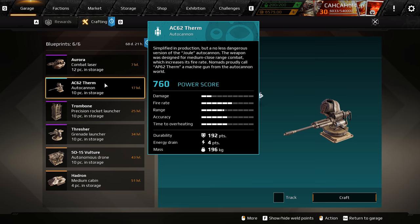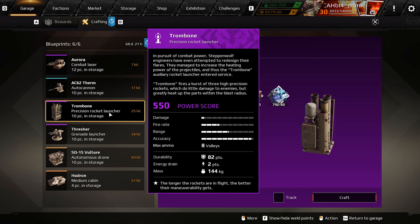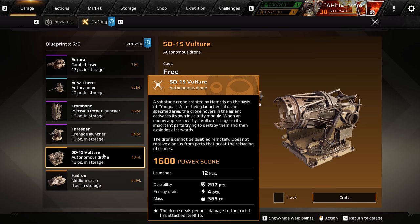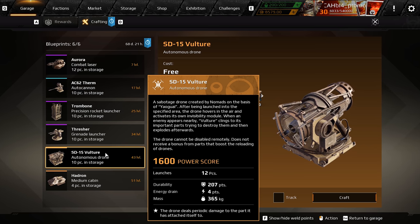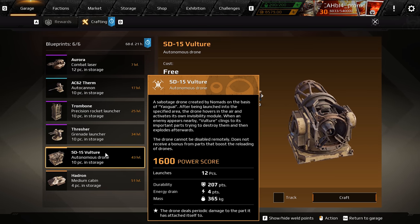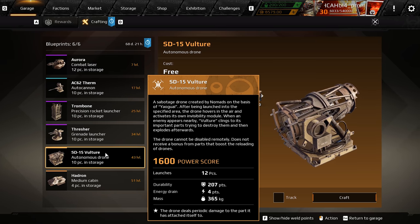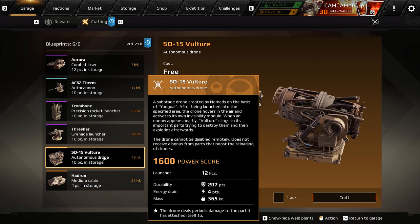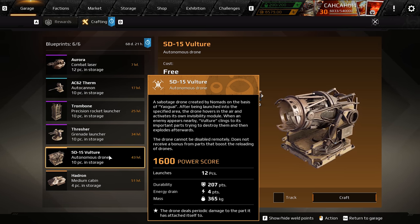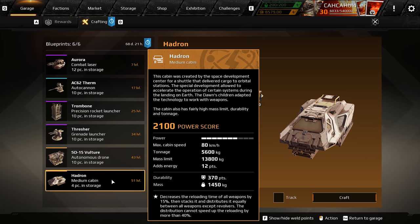Let's quickly check out the perks. The Turm doesn't have a perk, which is kind of silly. The Trombone perk: the longer the rockets are in flight, the better their maneuverability gets — it has medium range, so I'll test that in a future video. The Vulture perk: the drone deals periodic damage to the part it has attached itself to and costs four energy. Interestingly, the description says the drone cannot receive a bonus from parts that boost drone reload — but I proved that wrong using the Hadron Cabin, a reload module, and a King Mine to boost reload, getting up to 18 drones on the battlefield. I think that was unintended, so I might have just discovered a bug.